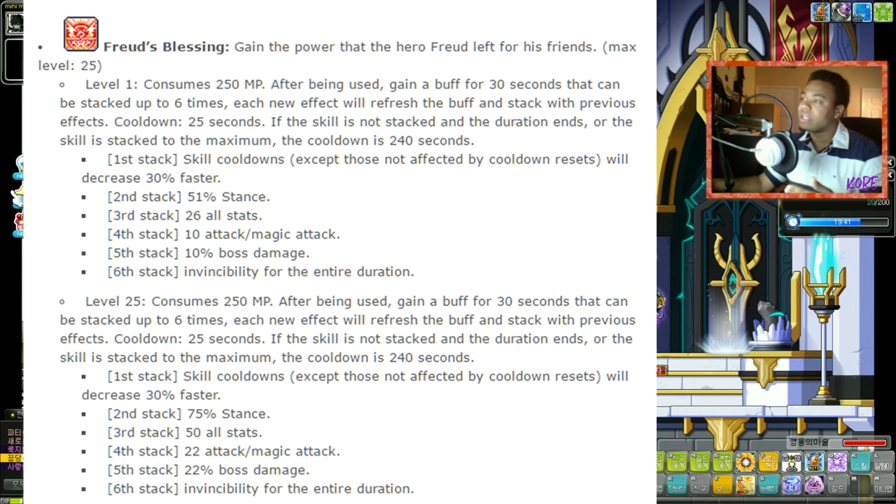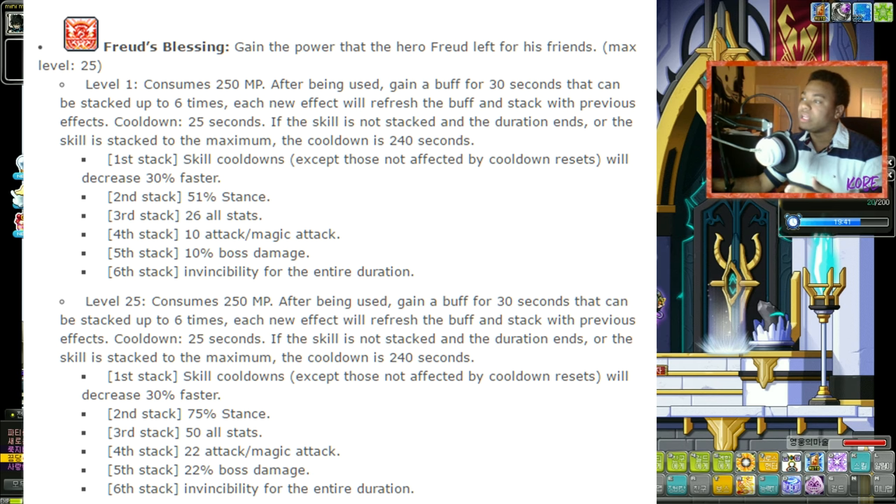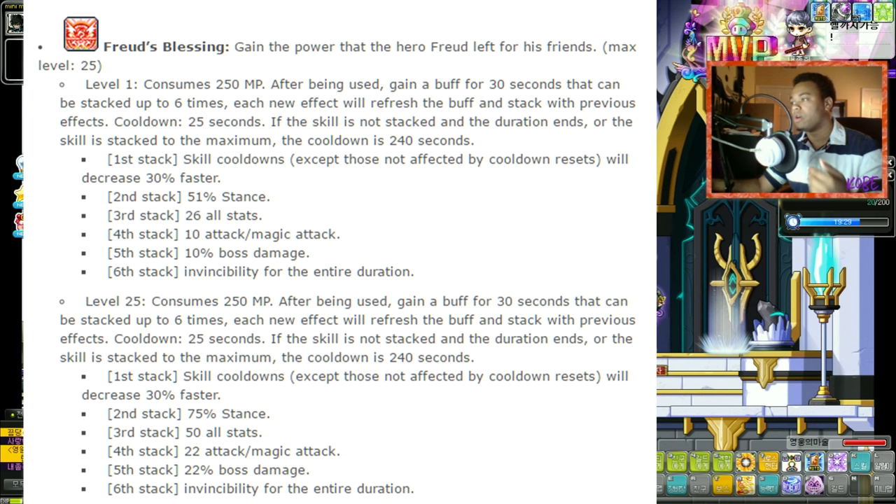Let's read off Freed's Blessing. 'Freed's Blessing — gain the power that the hero Freed left for his friends.' Level one: consumed 250 MP. After being used, gain a buff for 30 seconds that can be stacked up to six times. Each new effect will refresh the buff and stack with previous effects. The cooldown is 25 seconds if the skill is not stacked within the duration.